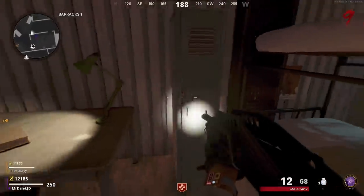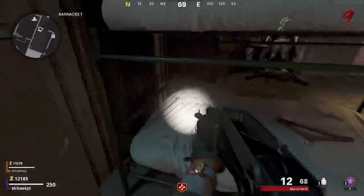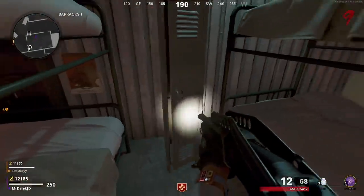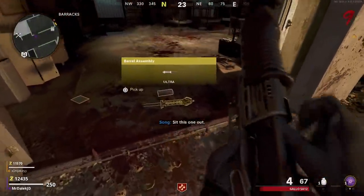Going into barracks 1, we have 4 lockers that we can open. On the third locker that I opened, it spawned in another Mimic, and after killing this Mimic, it dropped me the part that we need, which is the barrel assembly.